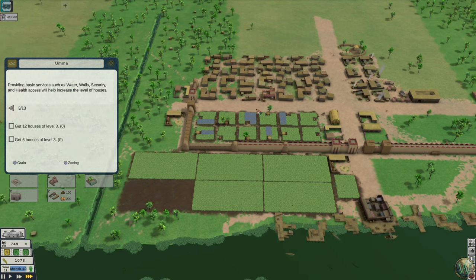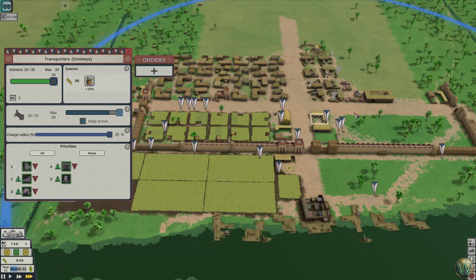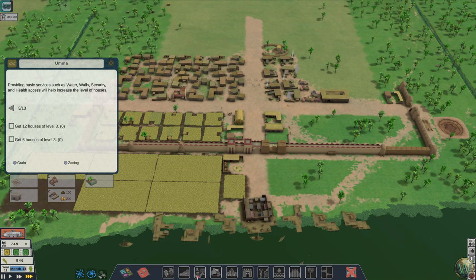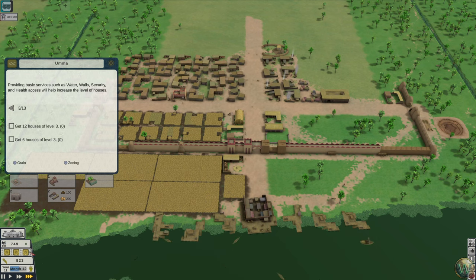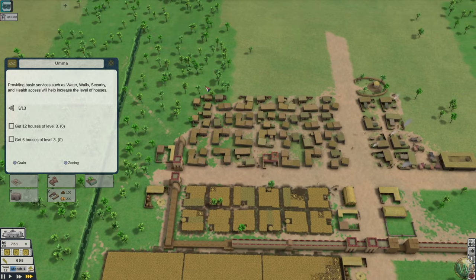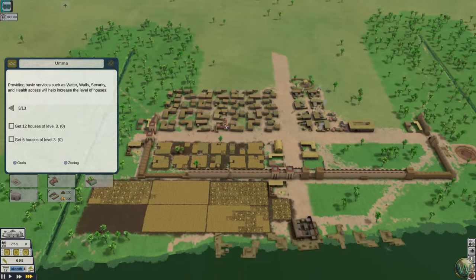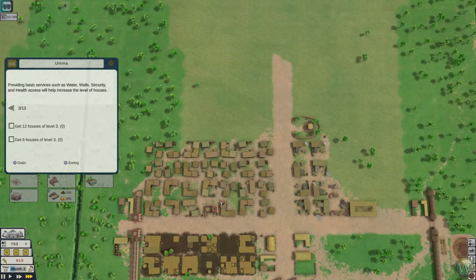Maybe I should just do another transporter anyway — probably. Although we still have issues with workers, so maybe that's not the greatest idea. I'm going to build some more houses, but I'm a little bit nervous about doing so right now, because I don't want a bunch of people coming in until — well, we're harvesting right now, so I think it's okay.